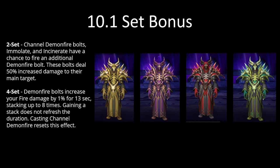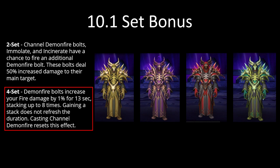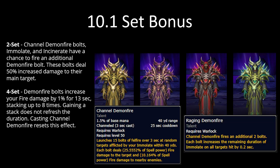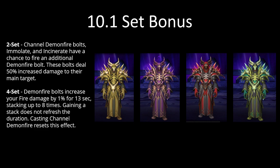With spells and pets complete, let's look at the set bonus for 10.1. Channel Demon Fire plays an important role this patch because of the set bonus. The two piece bonus gives Channel Demon Fire bolts, Immolates, and Incinerates a chance to fire off a demon fire bolt dealing 50% increased damage to the main target. The four piece bonus makes demon fire bolts give you a 1% fire damage boost for 13 seconds, stacking up to 8 times. Each stack does not refresh the duration, but casting Channel Demon Fire resets the effect, so each use gives you the full 8% damage buff. With a 20 second cooldown, depending on your haste you can get high uptime on the buff with only about a 7 second window without the full buff.